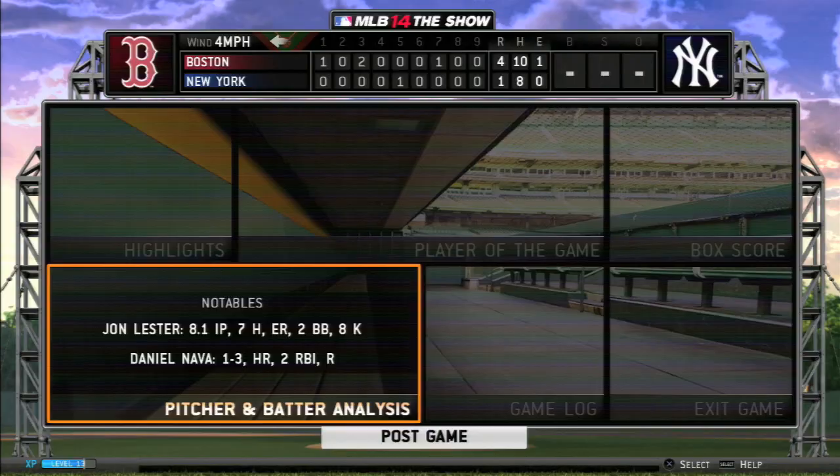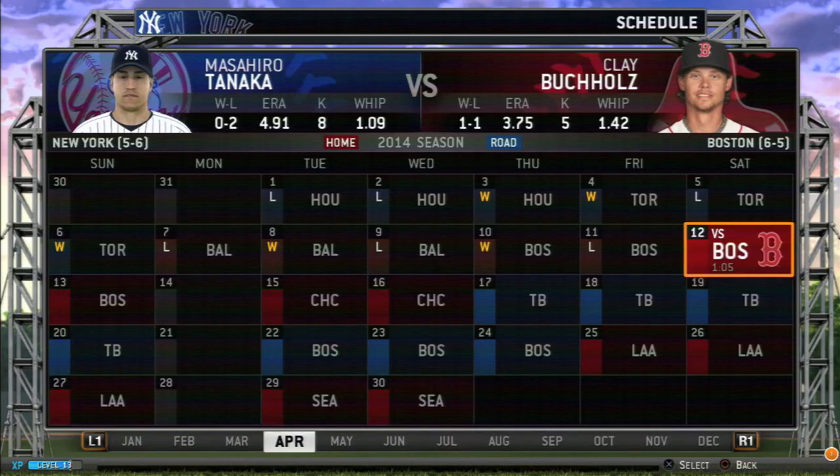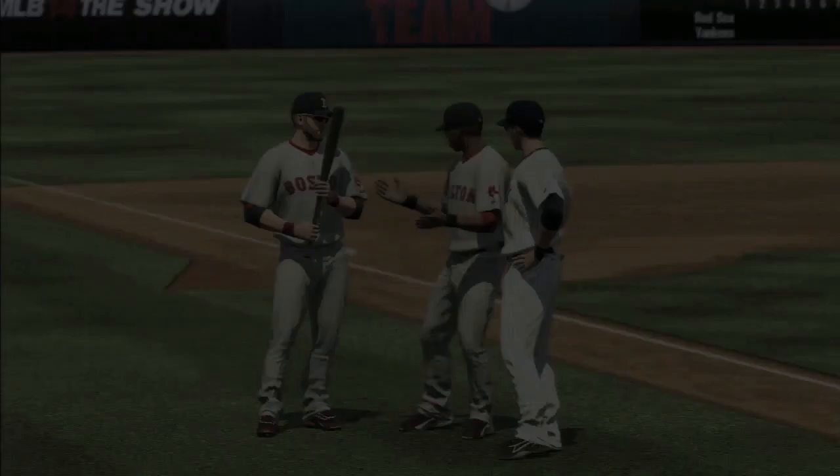It's a 4-1 victory for Boston. They even the series at a game apiece. John Lester gets the victory and Daniel Nava was the one to go deep in that game. Next up, it'll be Tanaka versus Buchholz in game three of the four-game set.